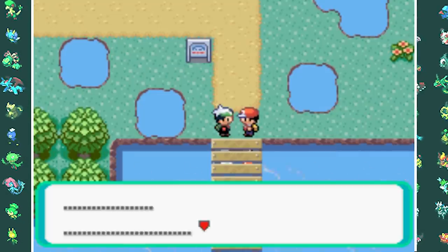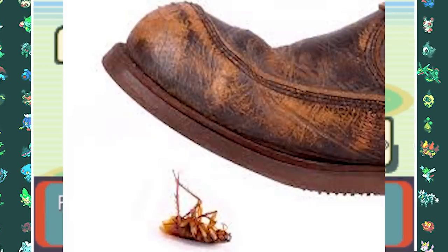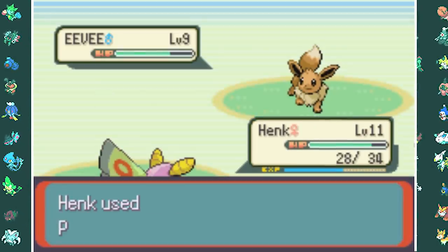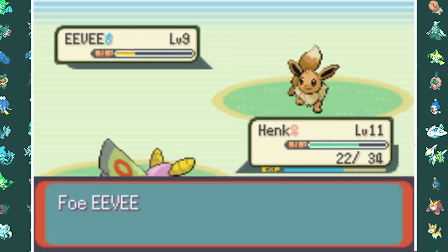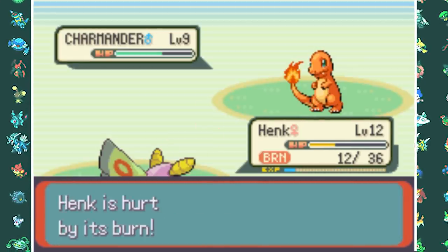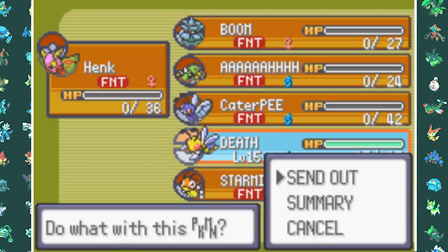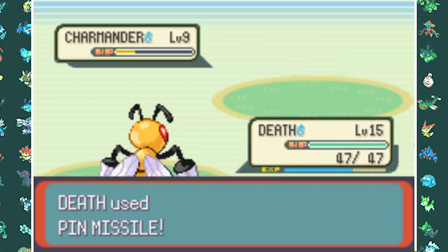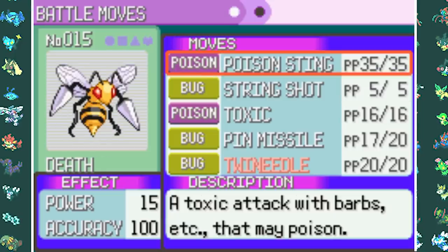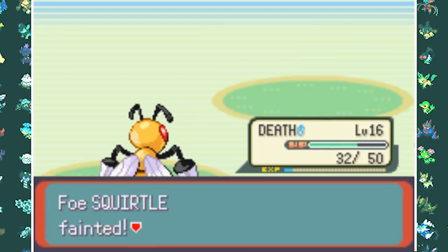Then we finally get into the real first fight against Brendan. Because most of my bugs were already worn down from Trainers beforehand, it really wasn't easy. His Eevee took down my Butterfree, then I switched in Dustox who took down the Eevee with Psybeams. Next was Charmander — two Psybeams before getting taken out by Ember, then I switched in Beedrill. I finished off Charmander with Pin Missile, took down Bulbasaur with two Pin Missiles, and also learned Twin Needle. His last two Pokemon, Squirtle and Pikachu, went down easily to Twin Needles.